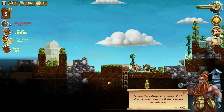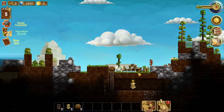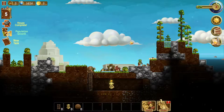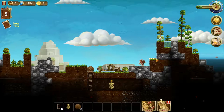Beware — dangerous creatures live in tall trees. Dwarves will attack enemies on their own. When you start chopping down trees, sometimes a giant tick falls out and you have to deal with it. They do attack back so you lose a tiny bit of health, but they're not tough to kill at all.